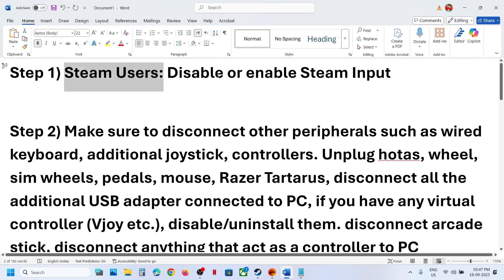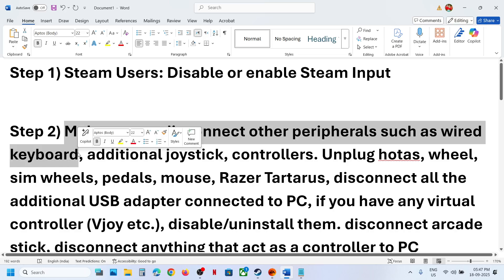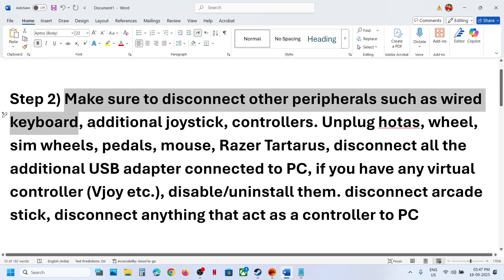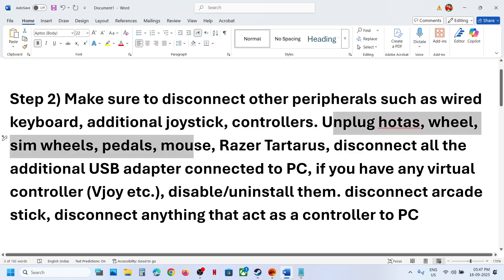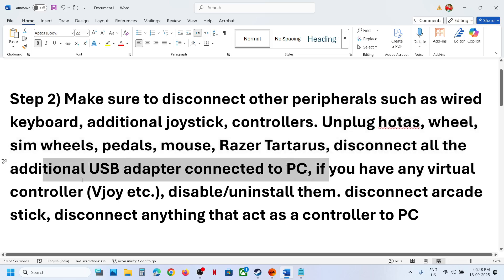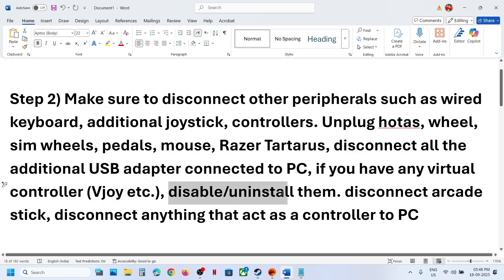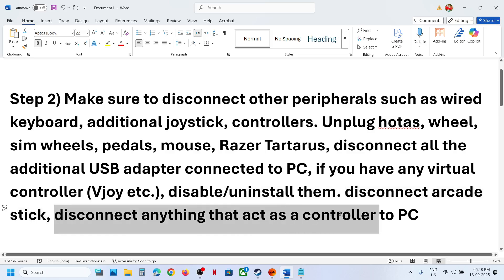Make sure to disconnect external devices. If you have a wired keyboard connected, disconnect it. If you have an extra controller, sometimes you have an extra dongle or controller connected to the computer — disconnect it. Unplug steering wheels, pedals, any kind of USB adapter. If you have any kind of virtual controller, you can disable it in Device Manager or uninstall it.